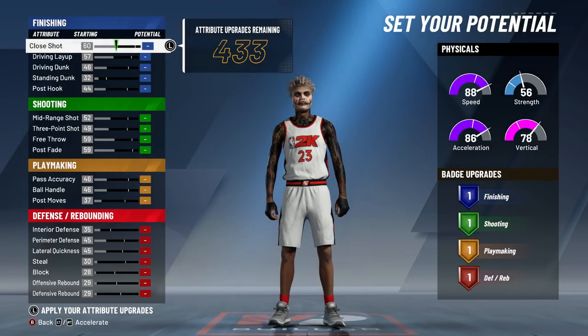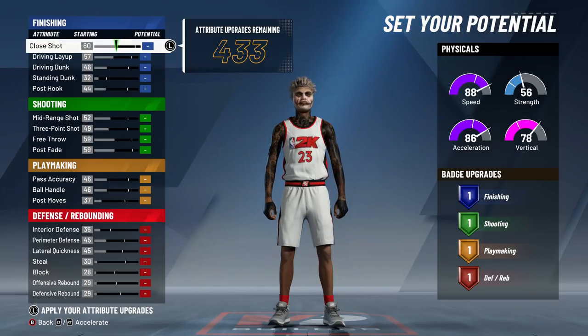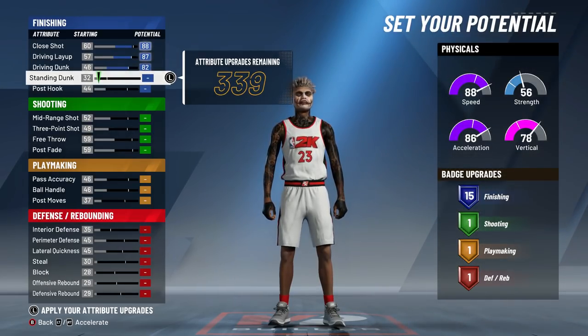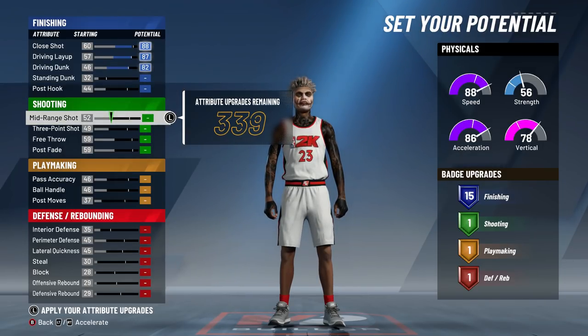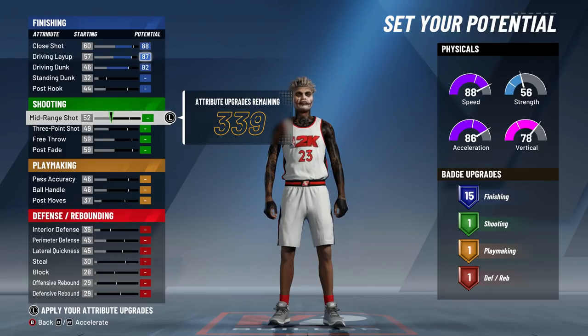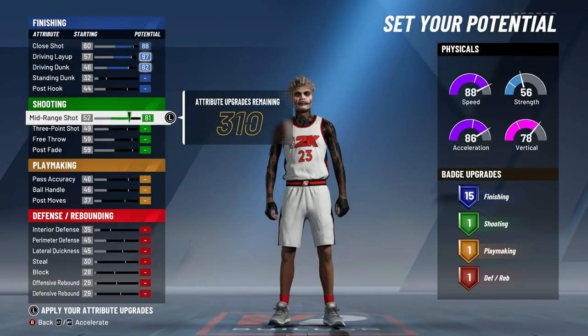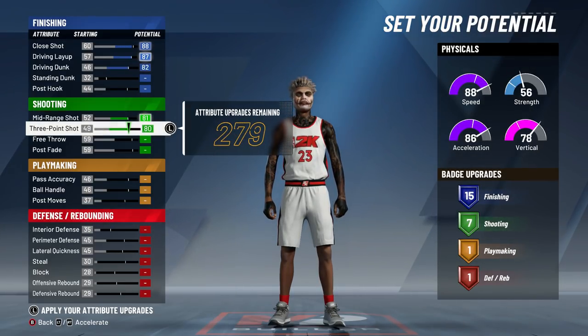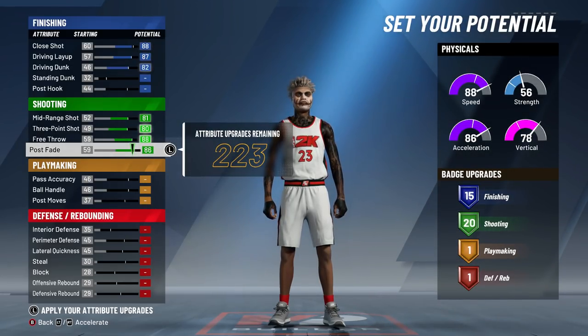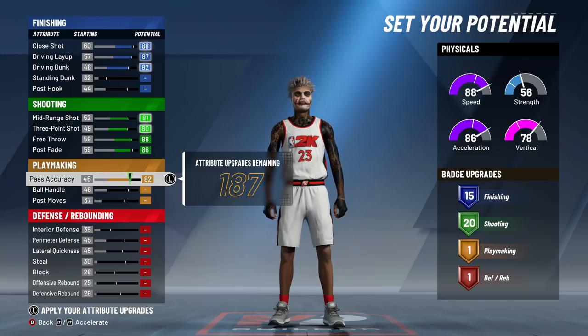Now we're into attributes — this is the most important part, this is what makes or breaks your character. Follow these steps carefully. We already get 15 finishing badges just from this setup. Don't bother upgrading standing dunk, post dunk, or post hook on a point guard. Mid-range will be at 81, and this player gets an 83 three-ball, which is very good for a point guard. We're going to get 20 shooting badges, which combined with 15 finishing badges is more than enough — you can green with 60 overall three-point shooting.